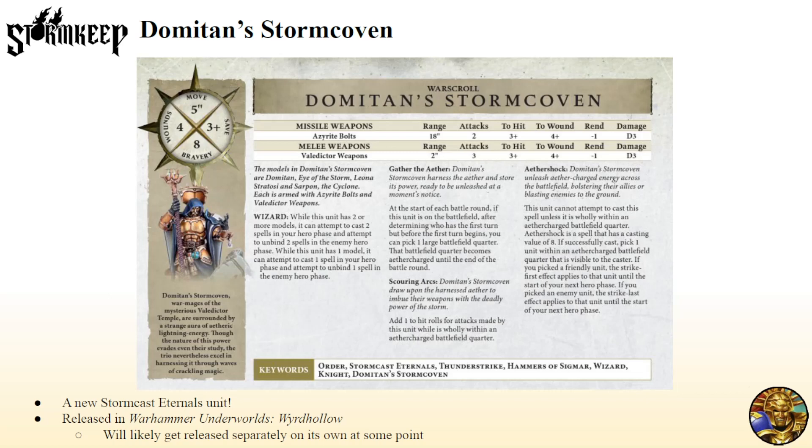The Aether Charge quarter mechanic is a bit weird, but I guess they wanted to stop translocating with it — they want this thing to be close by whatever it wants to be fighting first with. It's like a Stormkeep thing, or like a very anvil piece thing. I think you can just ignore the plus one hit if you really need to cast the spell on a specific target — Strike First and Strike Last is so much better than plus one hit on this unit. Ideally, you would Aether Charge the quarter that they're fighting and shooting in and cast a spell on that quarter as well.